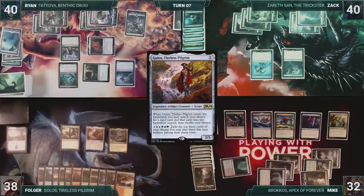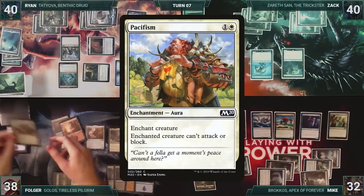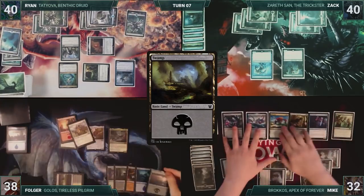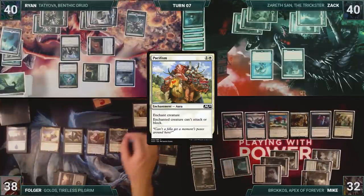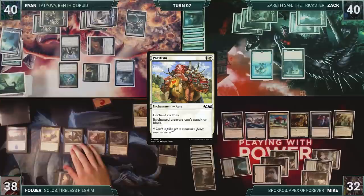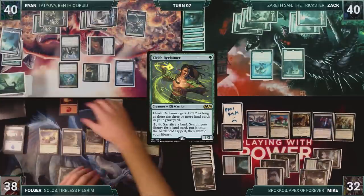Folger draws and then activates Golos, Tireless Pilgrim. He reveals a Swamp, Mountain, and a Pacifism. He plays his Swamp as his land for turn. He casts Kykar, Wind's Fury. He casts Pacifism on Mike's Zagoth Mamba. Kykar triggers, and Folger creates a 1/1 Spirit. He casts Elvish Reclaimer, and then gives the turn to Ryan.